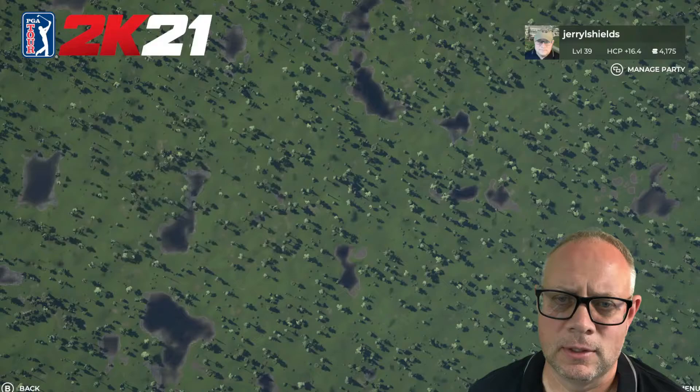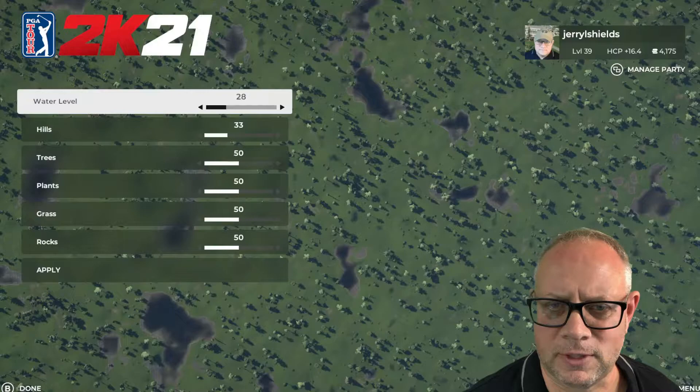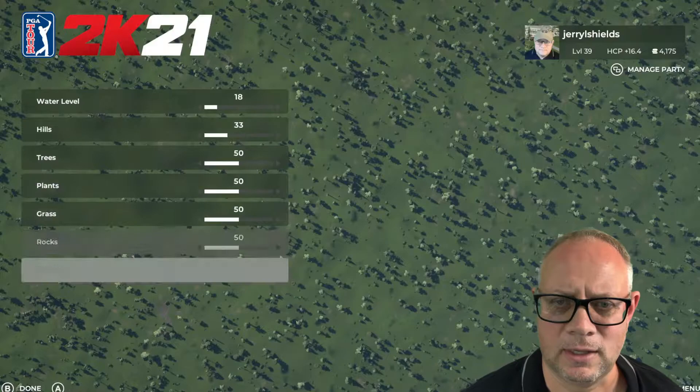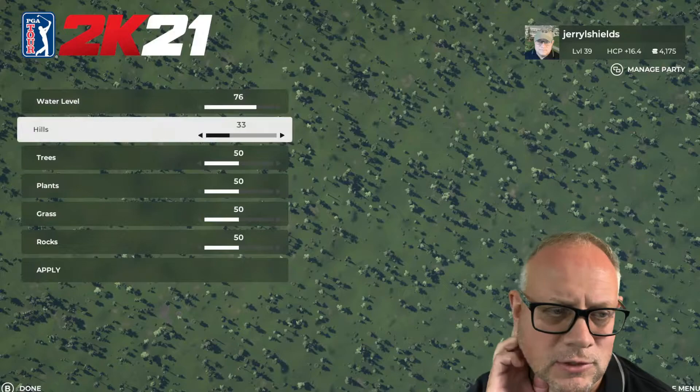Now that I've applied that, I'm going to go to terrain. I like to have the water level fairly high — I like lots of water — so I'm going to leave it at 71, which is fairly high. If you get much below 30 or 20 you'll have a lot less lakes. If I apply a low value you can see how most of the water disappears — very little water on the course when you get below 20. I like it up a bit higher, so I'm going to leave it somewhere around 75.